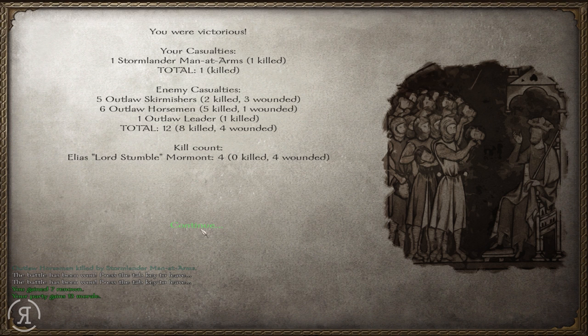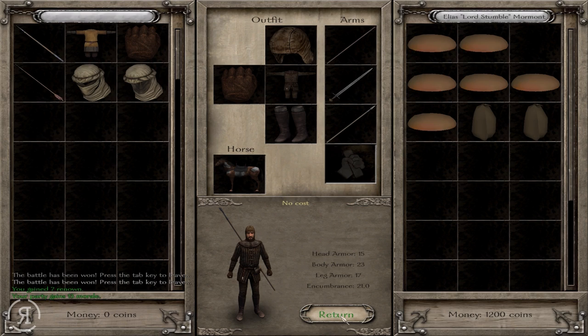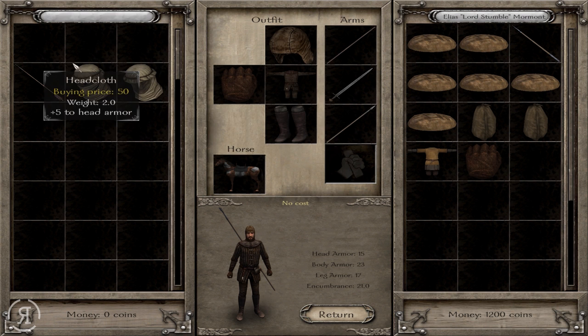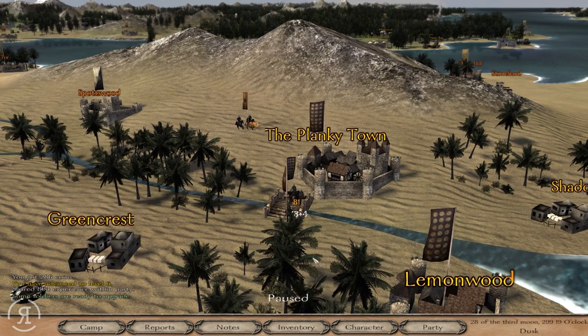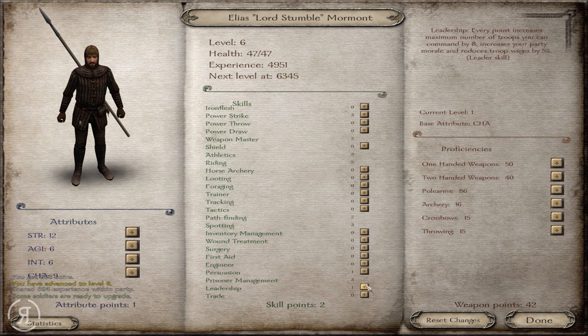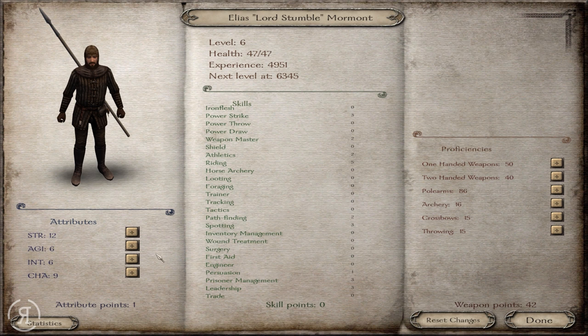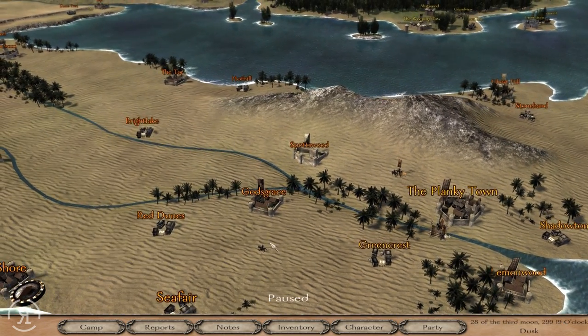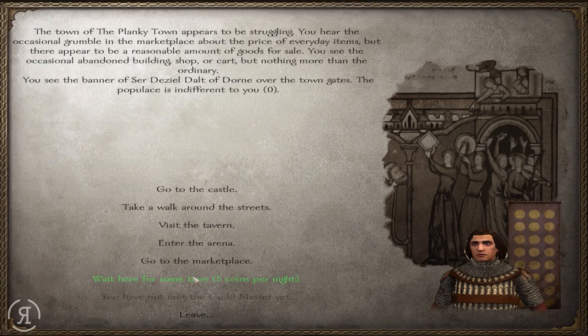We've advanced to level six and have three attribute points to spend. I'm going to go for nine in charisma, and three and three in Leadership and Prisoner Management, plus a bit more in agility. Maybe I'll level up crossbows or throwing weapons — are we going to make this a complete rare weapon playthrough? I'm actually terrible with everything, so we're going to just try it out.